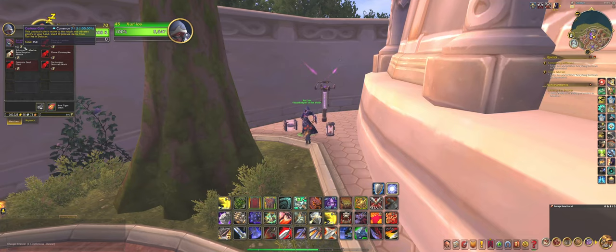These Curious Coins you get from doing Legion activities or content. They have a chance to drop when you are doing, for example, the Mythic Dungeons of Legion or the Raids of Legion. They have a chance of dropping when you are killing the bosses inside of each.